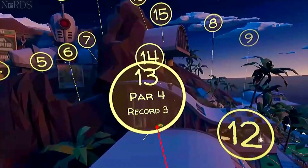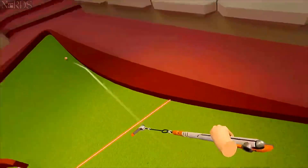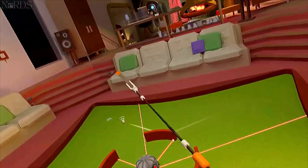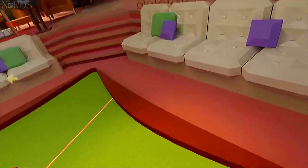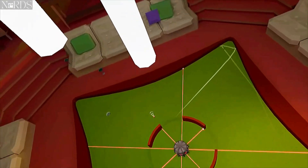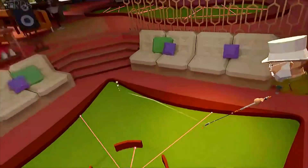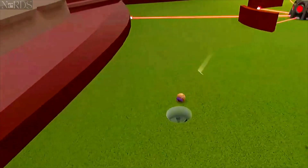Treacherous 13 — this one's definitely the hardest one on the course to get the hole-in-one. I found out if you just barely touch that right side and do the double bank in the corner at the right pace, you can bank it off that other moving platform and it'll go in the hole. This is super hard — it's all about pace and precision, but a lot of fun when it goes in.